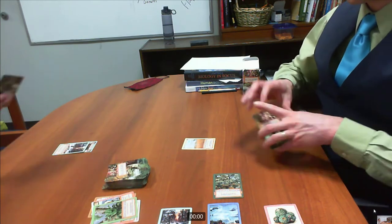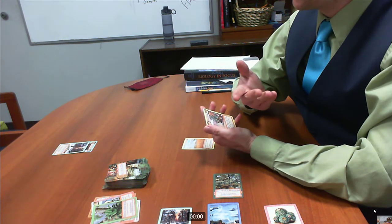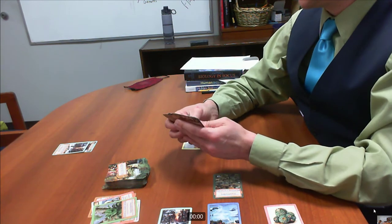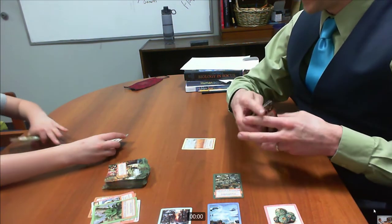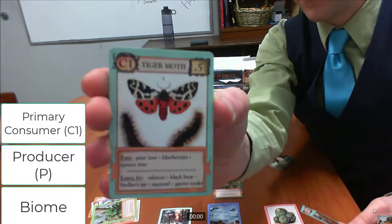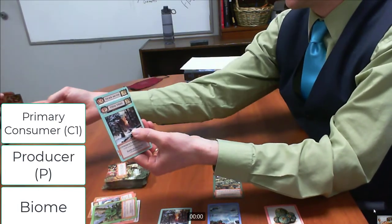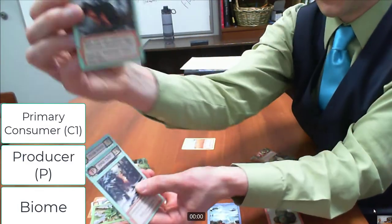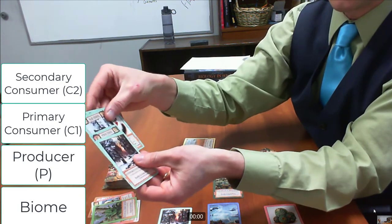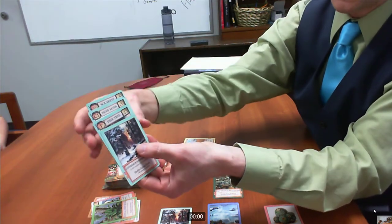Sam draws two. Then he plays two cards: he's going to put a tiger moth, which is a C1, meaning it can eat a pine tree. Then he plays a squirrel — the squirrel I traded him earlier. It could eat the pine tree as well, but one of the options is it can eat tiger moths. So now he's beginning to build a biome.